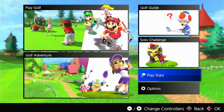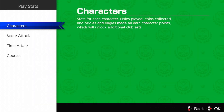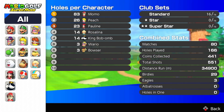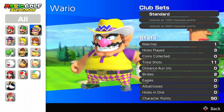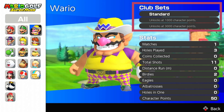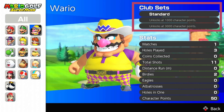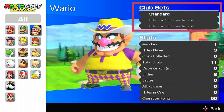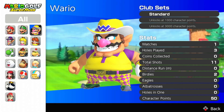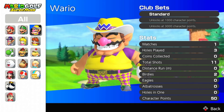As you know, each character can have two different club sets that you can unlock by playing the game. If I go in the stats in the character menu — take Wario for example — you see you can unlock for 1000 points and 3000 points a special club set that will increase all your stats if you play in single player and multiplayer mode.